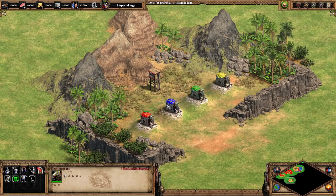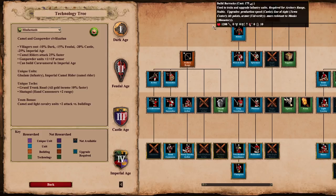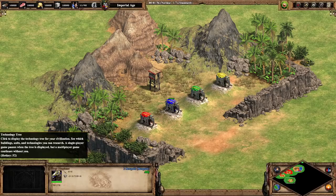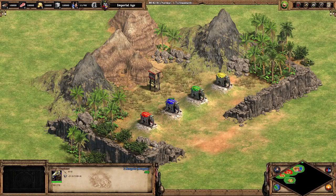The Bengalis have the exact same stats as the Hindustanis, but from their tech tree they receive 25% less bonus damage on elephant units and are more resistant to conversion. So their Siege Elephants take less damage from anti-cavalry and anti-elephant attacks. They also benefit from the Pikes technology, which makes their Siege Elephants attack 20% faster. In many ways, Bengali elephants — fully upgraded, attacking faster, and better against their counters — are going to be among the best Siege Elephants in the game.